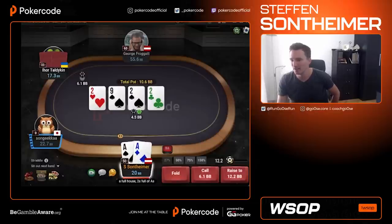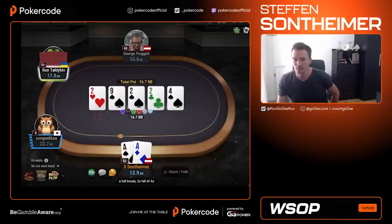Let's give our ace high a little tank and then make the decision to call. Spades, I'm not too scared of those. I have a boat. Even better.